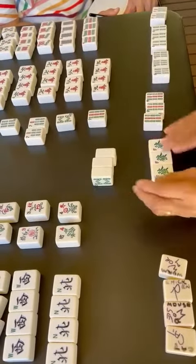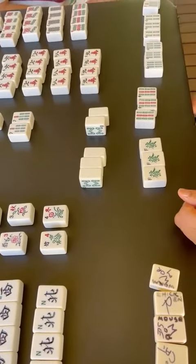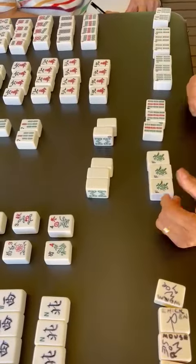This is a jade hand which will automatically give you three doubles, and it's a pong pong which gives you another two doubles. So you get five doubles total — that's something to think about if you're collecting.